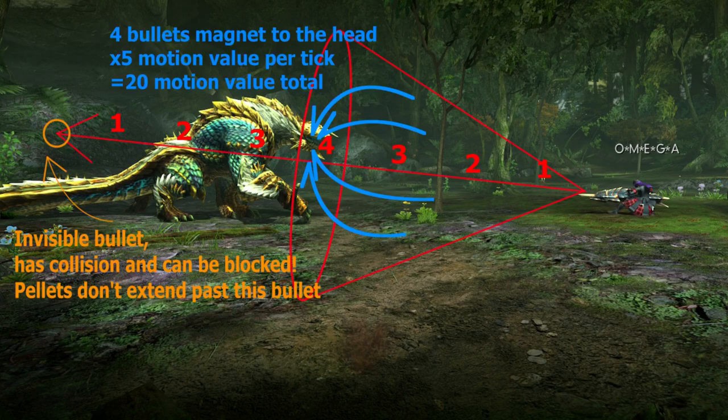Pellet works differently from other ammos and not like you'd expect. It looks like a shotgun pellet and sort of is, but its damage doesn't work like a shotgun. Basically it shoots an invisible shot that generates a cone around it and depending on the distance deals multiple hits of five motion value each. The pellets don't have a crit distance, but the pellet ticks increase at around two rolls away up to four ticks in the case of Pellet 2. It also has a weird mechanic where it chooses the hit zones for you, so it's not suitable for all monsters equally.